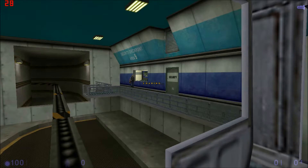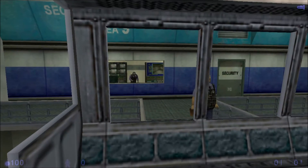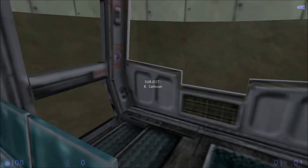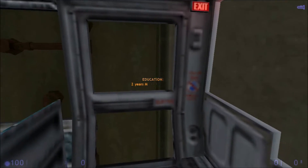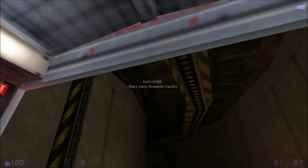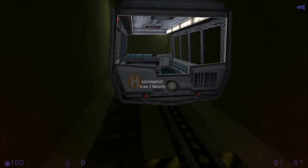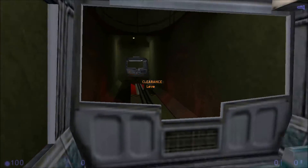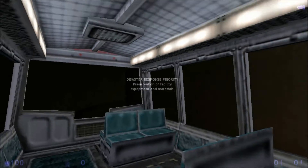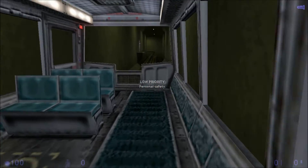Oh hey, look who it is. Hey man. Hey Calhoun, looks like we're in for a long day today. Have a good one, Calhoun. This train is now transferring to the Sector C line — this is a medium security area of the Black Mesa Facility. Be sure to wear your identification badge at all times. Oh, that would have been so cool if Gordon Freeman was in there. Are we going to meet Gordon Freeman in this one? Because that would be amazing.